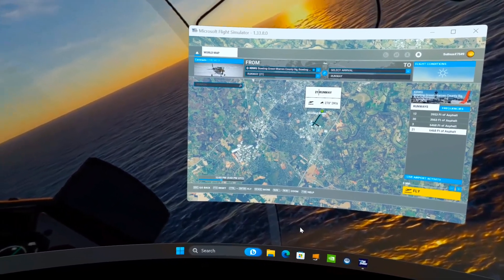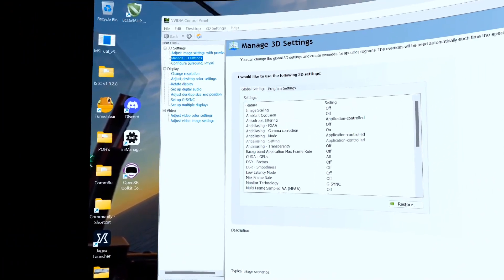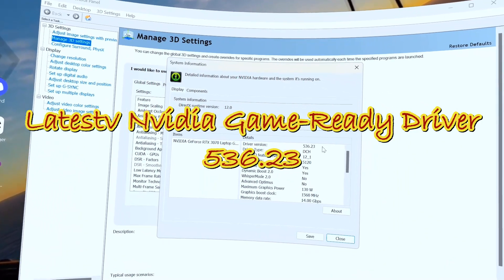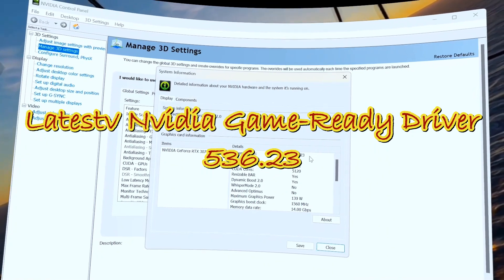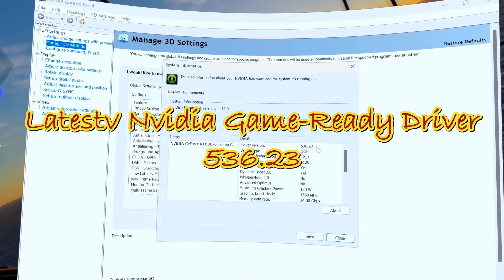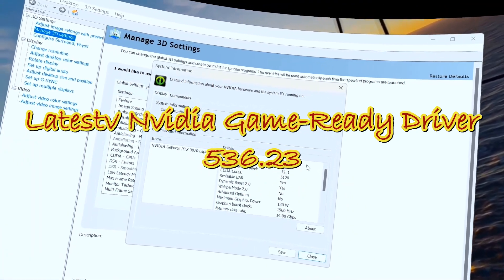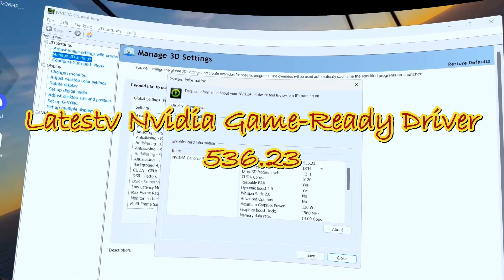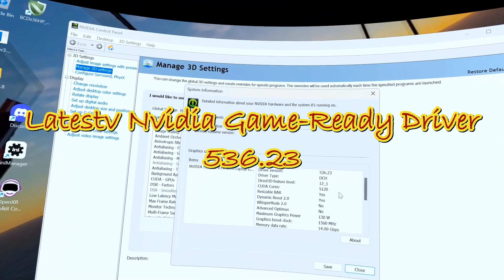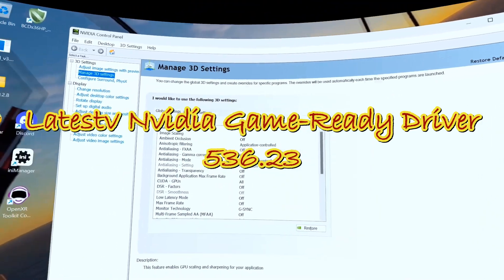There was a recent update to the NVIDIA graphics driver. The release notes actually mention fixing the Microsoft crash issue that we had with .41. If you were anywhere on YouTube and Flight Sim channels, everybody was recommending to go back to the .29 version because the other one was crashing, especially with DirectX 12. That issue has been fixed with this version, 5.36.23.